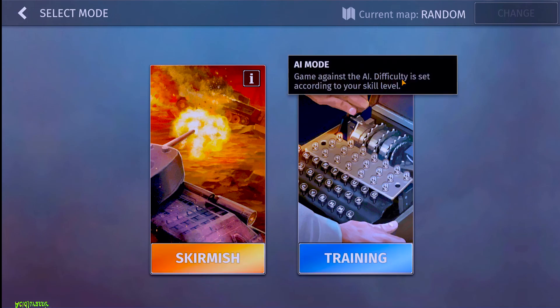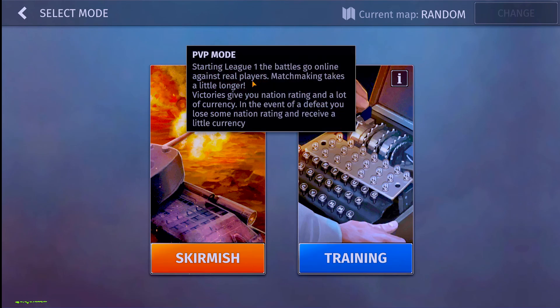I was completely wrong — if you click the little eye up here, it looks like training is going against the AI. So the entire time we've actually been going against real people in the skirmishes. That's pretty cool. If you guys enjoyed, make sure you guys leave a like and subscribe. I'll see you guys in the next one.